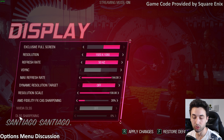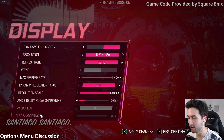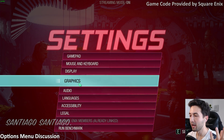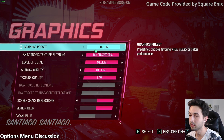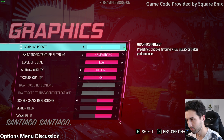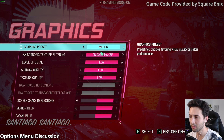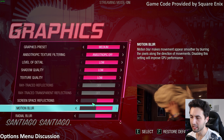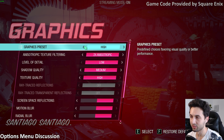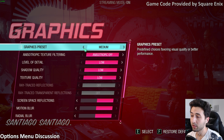NVIDIA DLSS is also available, but I don't have an RTX card, so it's not available for us budget users. On the graphics presets, you've got low, medium, high, very high, and ultra. Something is a bit weird here — on medium, many options are set to low, but they enable reflections and motion blur. On low, you get everything at its lowest, but on medium and high many options remain on low, which is kind of odd.